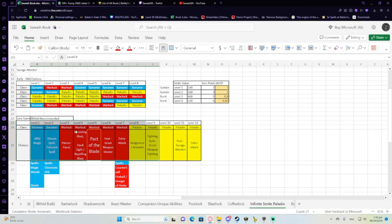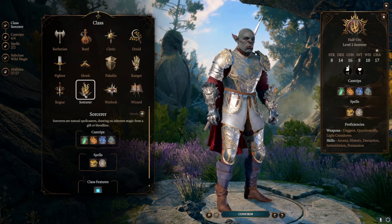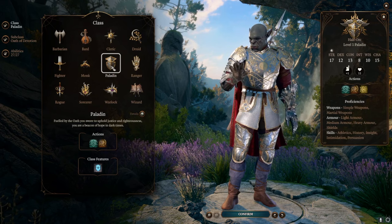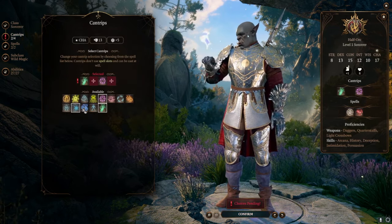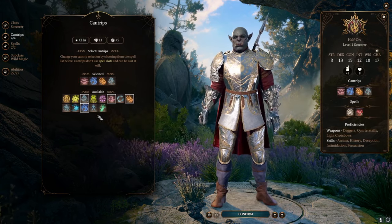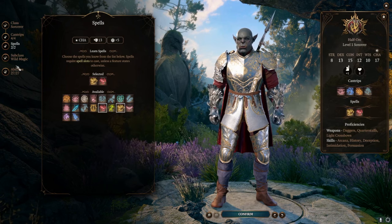Level 1: you don't have to start out as a Sorcerer. The advantage of starting as a Sorcerer is that you get Constitution saving throw proficiencies, so it's going to be easier to maintain concentration on spells. But you don't get heavy armor proficiency. If you start Paladin, you get heavy armor proficiency. If you're playing a solo run, I recommend going for the Sorcerer build. For spells and cantrips, I recommend Friends if you're going to be the main character. For spells, it's Shield and Magic Missile for me.